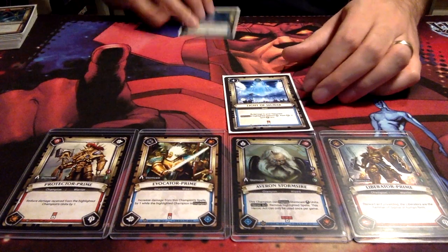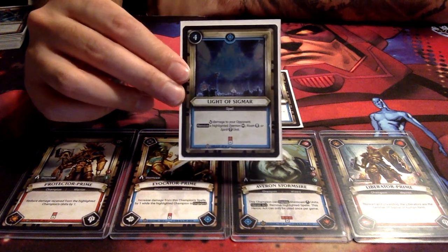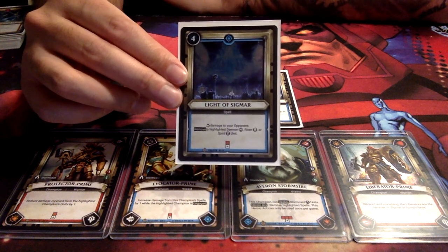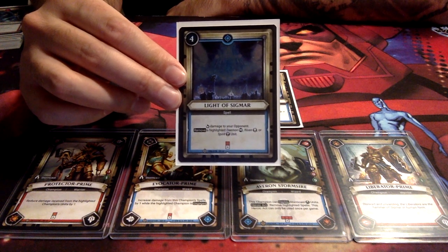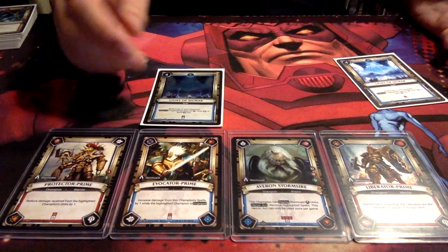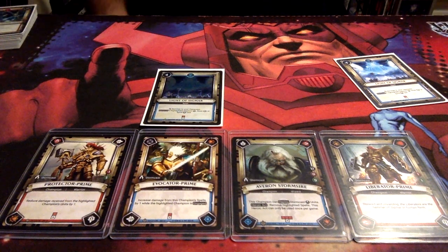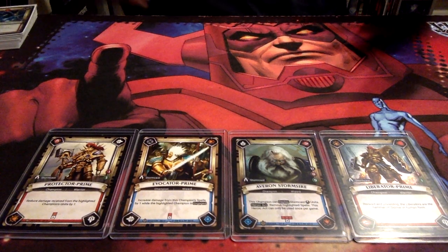Then we have two copies of Light of Sigmar. First of all, it deals four damage when you play it, so immediately on its own it's fantastic, and it's only in play for one turn. When you play it, you can remove a highlighted Demon, Risen, or Spirit unit. And what's fantastic is coming back to Evocator Prime — it actually deals five damage and then you remove one if they have a Demon, Risen, or Spirit unit. It's really good against Death and pretty good against Chaos as well. It doesn't work against Destruction or Order, but straight off four to five damage is fantastic.